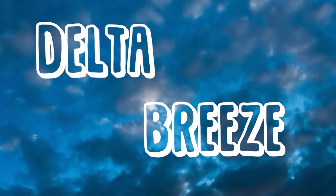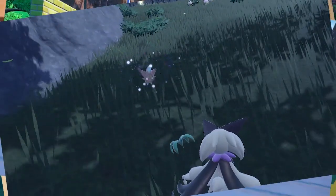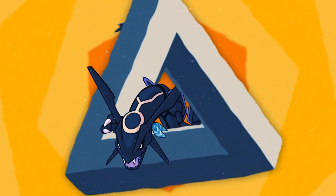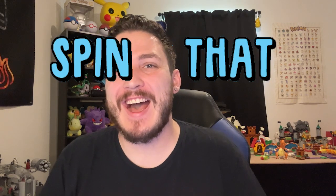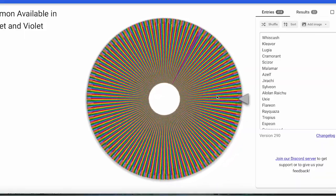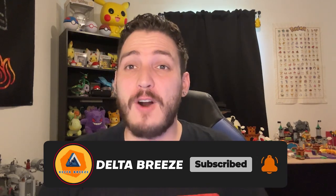Two words: Delta Breeze. What's going on everyone? Delta Breeze here bringing you guys episode 4 of Spin That Wheel. I have a wheel of every single Pokemon available in Scarlet and Violet. I spin it six times — whatever six it gives me, that's what I'm using to battle with. If you like this concept, make sure you like and subscribe. So far we're 2-1 with a really bad loss last time. Let's jump into it.